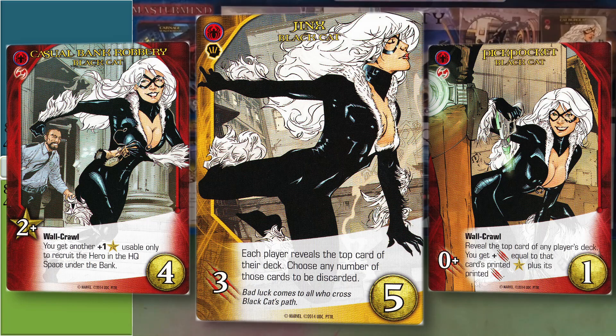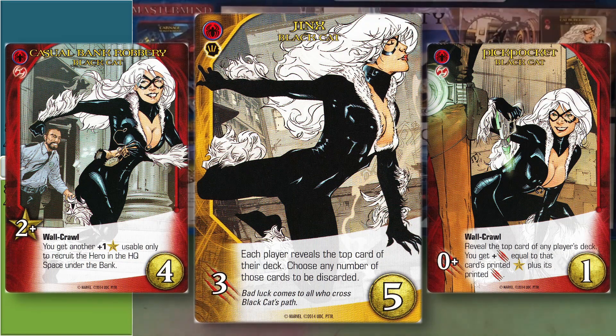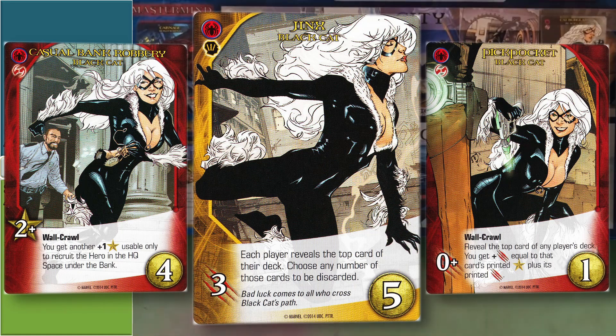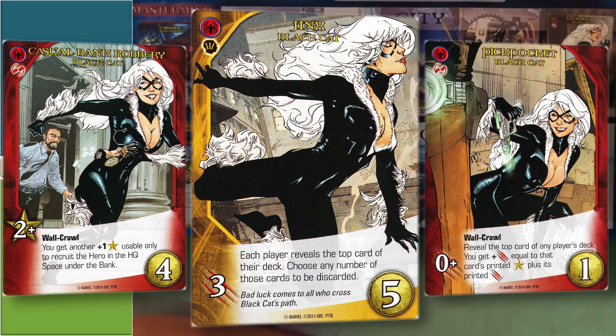You really need some top deck manipulation to get anything really good out of Black Cat. Casual Bank Robbery is just a slightly better Shield Officer, and her uncommon is the good one — three attack, you can manipulate the top card of your deck by discarding it or leaving it there. She's got some synergy within herself, but she just isn't all that strong, and her rare card is kind of wonky.